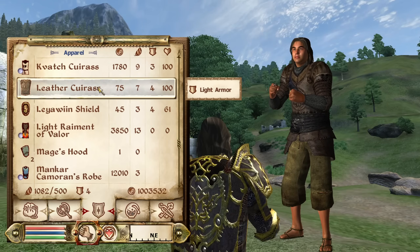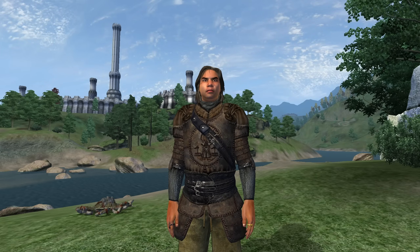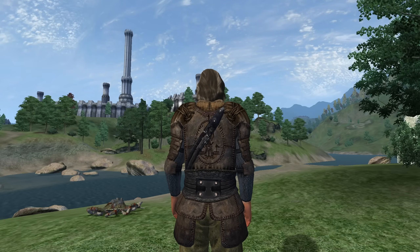Next, we have the Leather Cuirass. This specific Leather Cuirass can be looted off of the Blackwater Brigands during the quest An Unexpected Voyage. It is light armor and has no enchantments. It has an armor rating of 8.25 and a value of 160 gold.